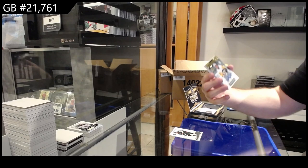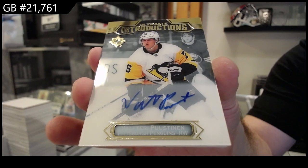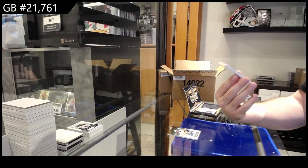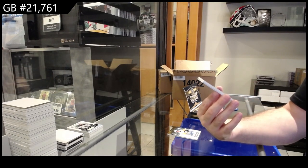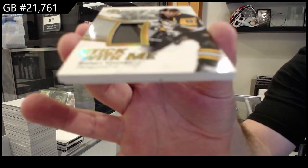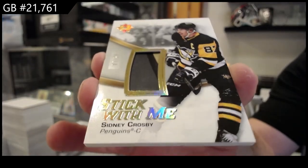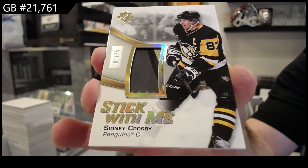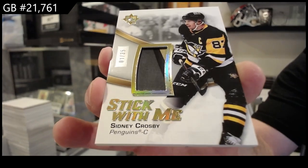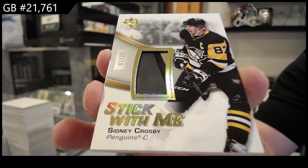These packs are tough to open sometimes. We've got a 299 Chaffee for Minnesota and an introduction for the Penguins of Pustanen. We are killing this case — number to 25 Stick With Me: Sidney Crosby out of 25! That's pretty sweet.